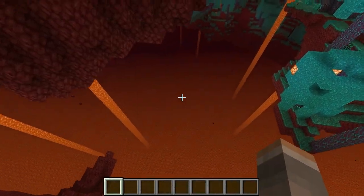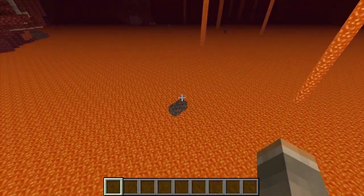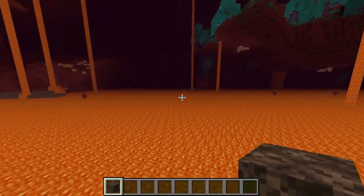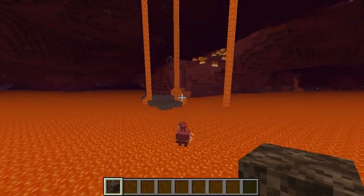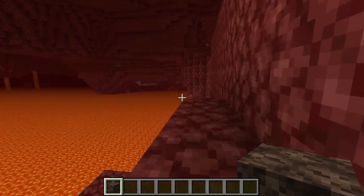You'll probably be in survival, which will make this more dangerous, but I put myself in creative because it's faster this way. The best places to come get soul sand or soul soil are around the shorelines or in soul sand valleys. Either soul soil or soul sand works — it doesn't matter which one.